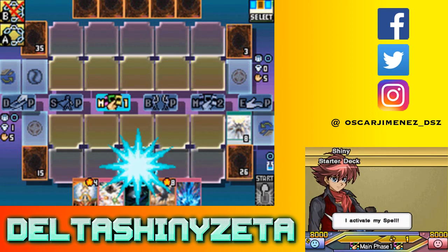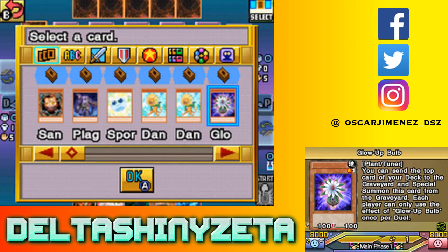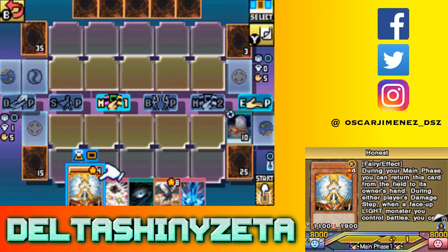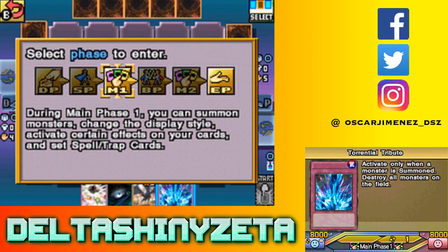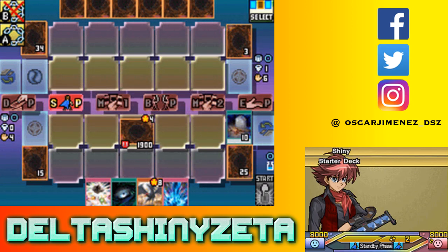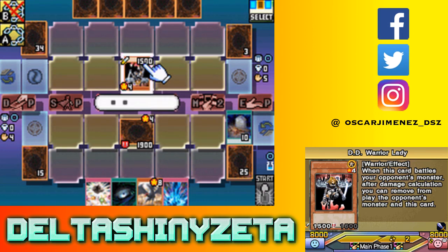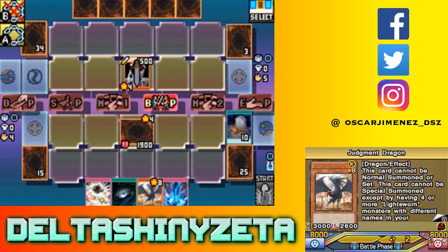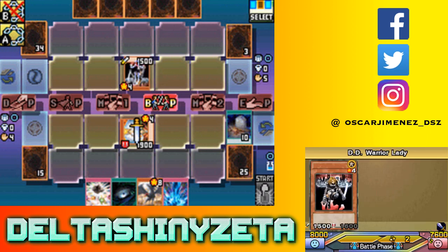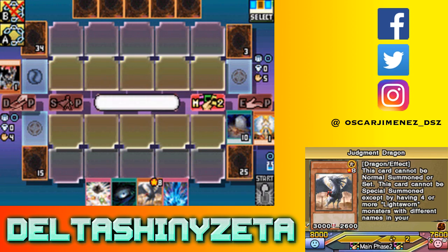I'm gonna go ahead and do a Foolish Burial on Glow-Up Bulb - might be useful. I'm gonna go ahead and set Honest. I'm actually not gonna set Dragon Thingy, because my plan is to essentially just nuke the field next turn with Judgment Dragon, and I should be fine. That's also why I didn't set Beckoning Light. Are you gonna banish both? You did - okay, I suppose that's not a problem.